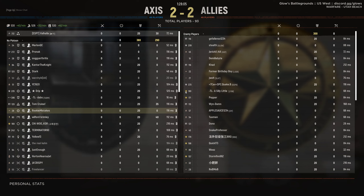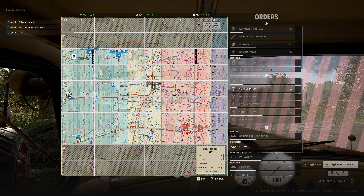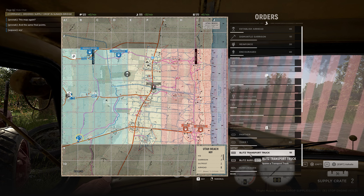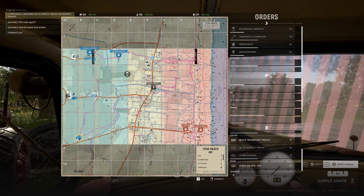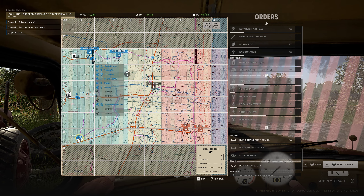Hello everyone, welcome back to another series where I get to play as Commander on Utah. Midpoint is Chapel. Dropping my first supply, and I'm going to be dropping my supply truck when I need it again, or someone could pick it up for nodes.